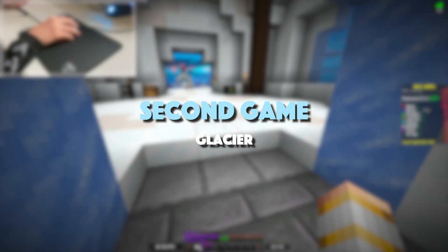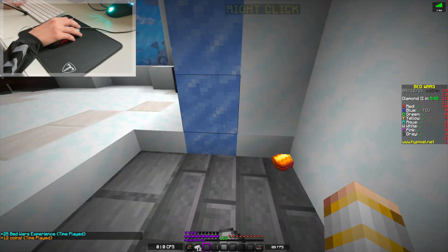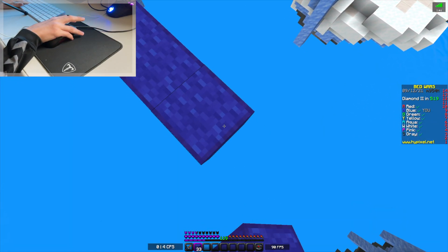Here we are on the second game of the day on the map Glacier. Last game, we got to do some PvP and some bridging, so hopefully we've gotten a little more used to the mouse and we can do better this time. Alright, I'm Russian — actually, I'm American, but you get the point.